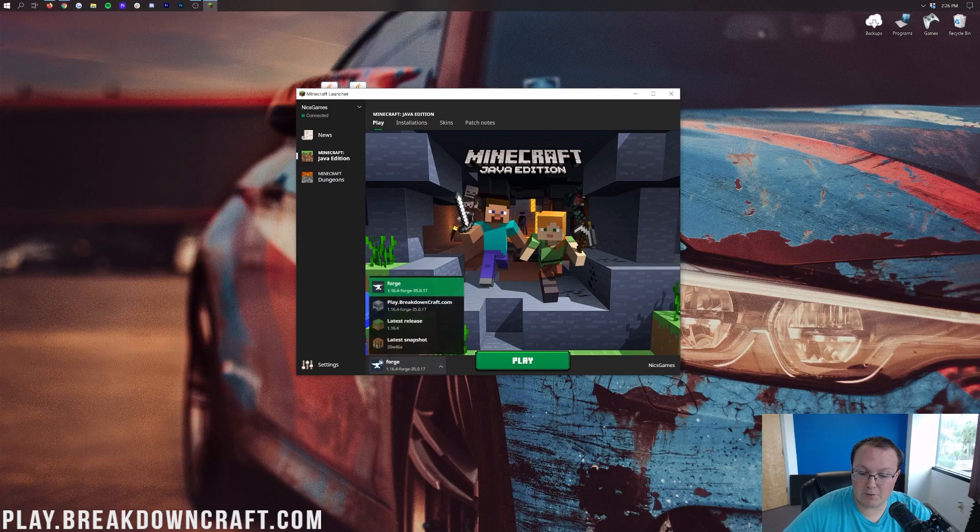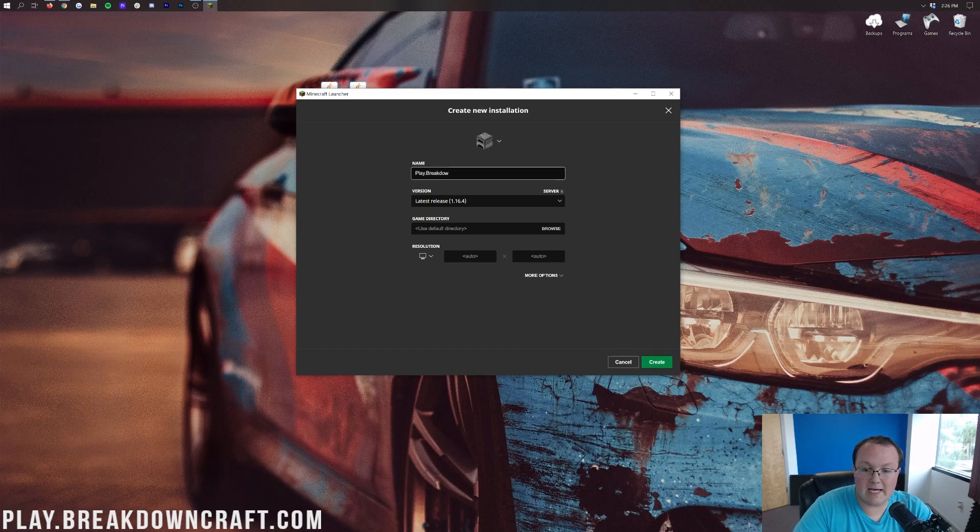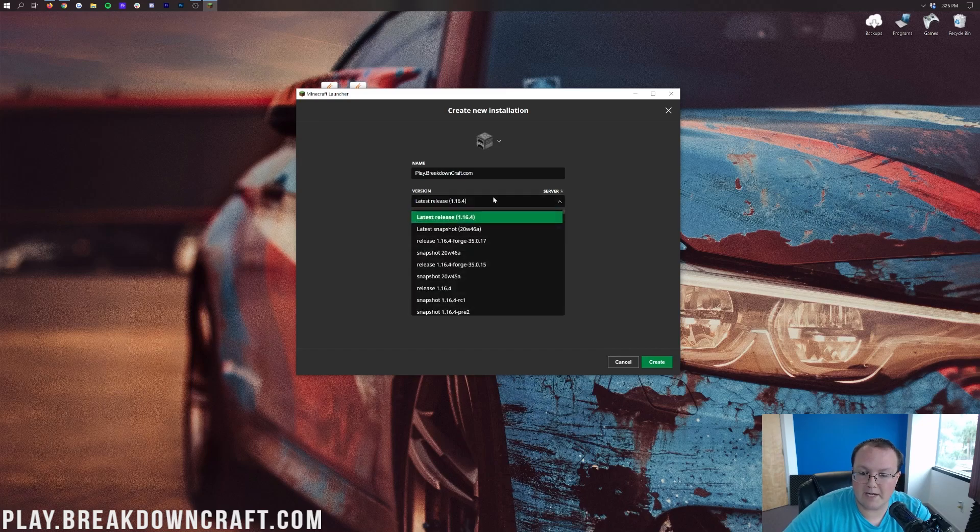But if you don't have a Forge profile at all, or if it doesn't say 1.16.4-Forge under it, come up to the Installations tab and click Plus New. You can name this whatever you want. Then click on the versions drop-down box and select release 1.16.4-Forge. Yours may not be at the top — it may be down at the bottom — but just select the 1.16.4-Forge version. Then go ahead and click the green Create button.